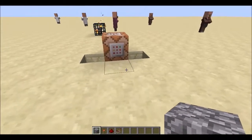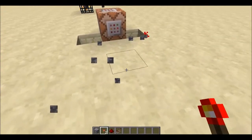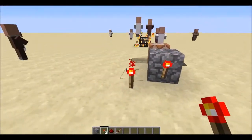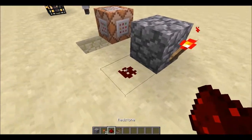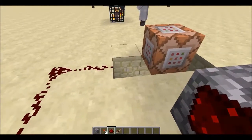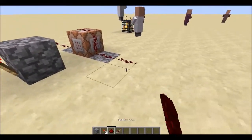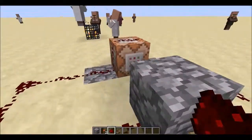Place the block exactly one block away and put a redstone torch on it — do NOT place the redstone torch on the ground block, place it on the block of your choice. Then wire up the redstone like that and like that, and you'll see it's actually creating a clock.